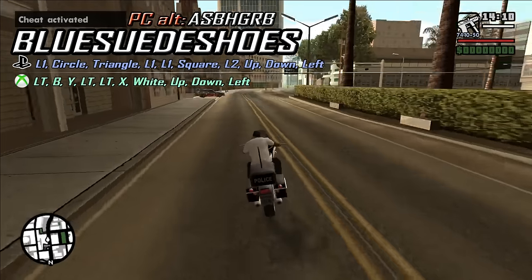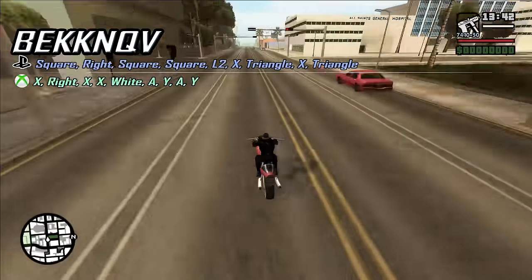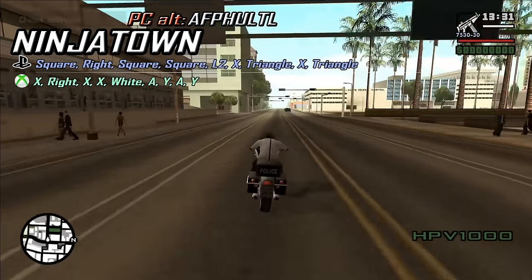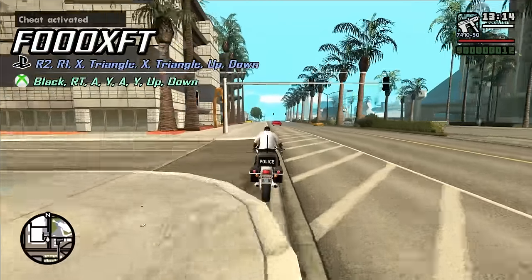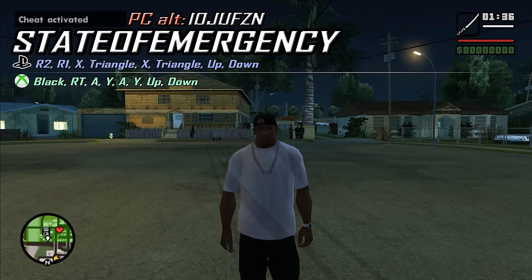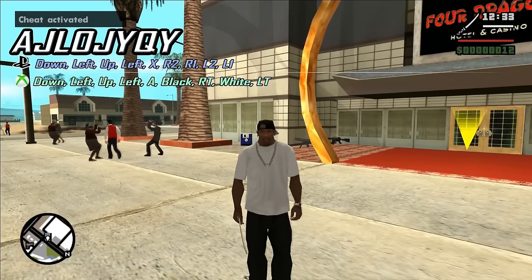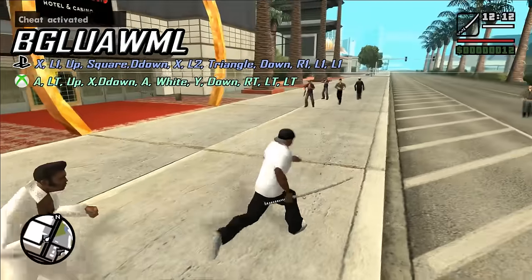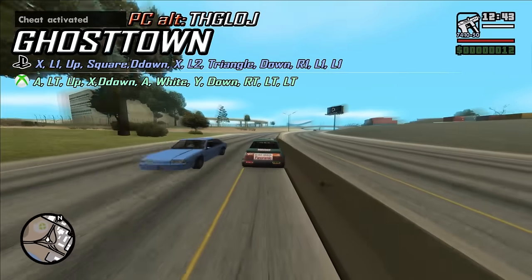BLUESUEDESHOES makes all pedestrians Elvis. Another cheat puts CJ in the gimp suit and only prostitutes and pimps will spawn — whenever a girl sees you she will approach you. NINJATOWN gives CJ a katana, only black bikes and police vehicles spawn, and all pedestrians are triads. Another cheat makes all pedestrians carry weapons. STATE OF EMERGENCY activates riot mode: pedestrians become aggressive towards you and each other and get weapons. Other cheats make all pedestrians try to kill you, or try to kill you while armed. GHOSTTOWN reduces traffic significantly and removes pedestrians from the street.